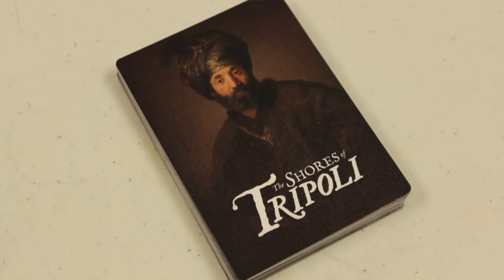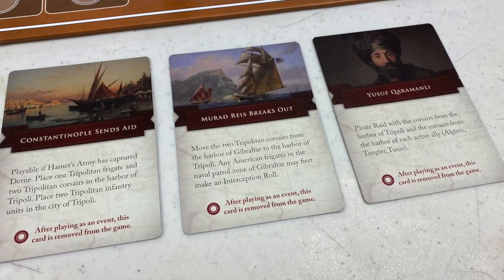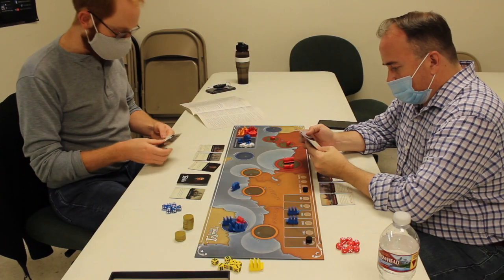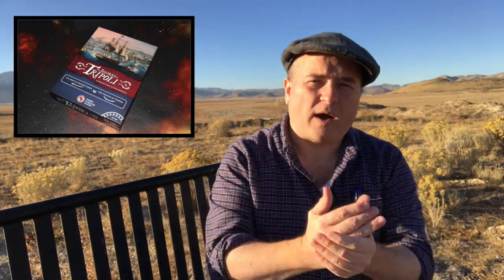Each player has their own deck of cards, and they begin the game with three cards out in front of them — one-time special event cards they can use whenever they want. But every round you're going to draw six cards and have a hand of six. Some cards are one-offs: you play them for the event and they're out of the game.